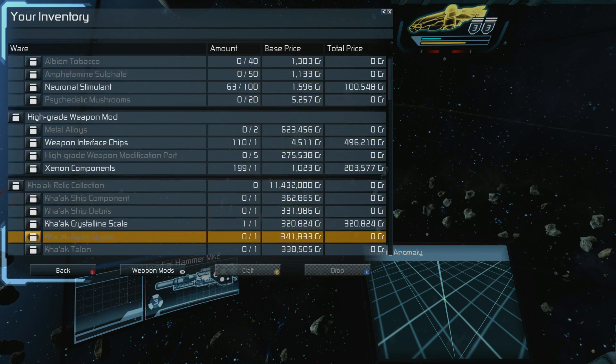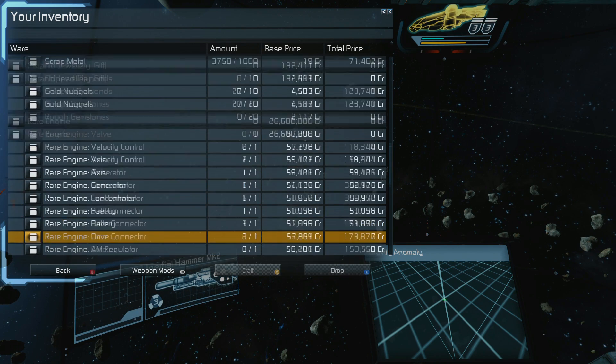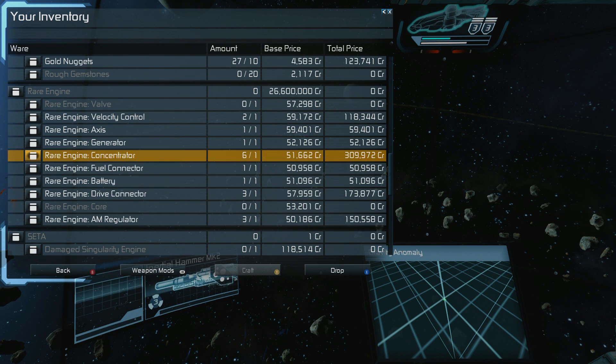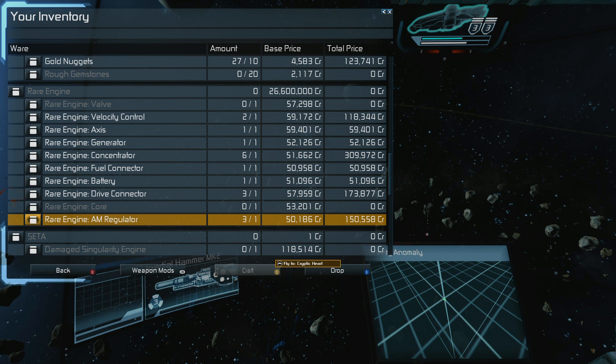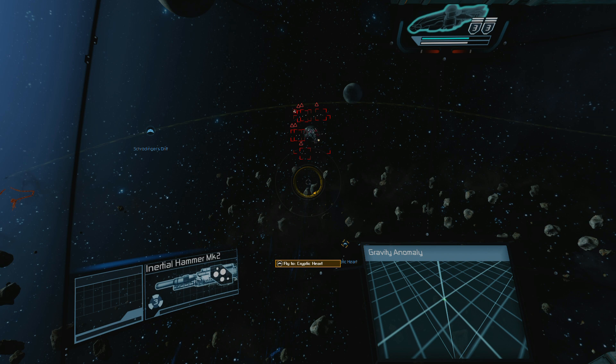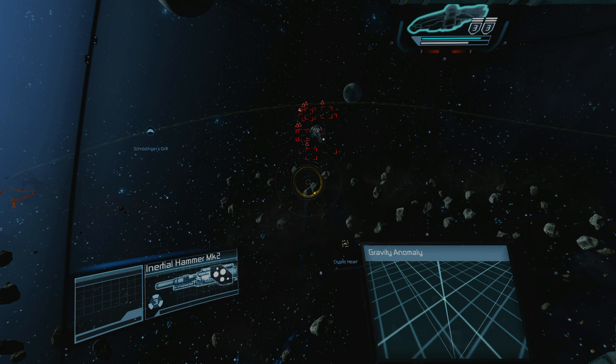Let's take a look at the inventory and see how we did. All right — rare engine. Yes! So we need two more things: we need the core and the valve. I think the core is the most rare thing. We got six of these, three of these, three of these — how absurd is that. I'm gonna cut this one short and we'll pick up next time. Thanks for watching guys, I'll see you next time — have a great day and take care, bye!